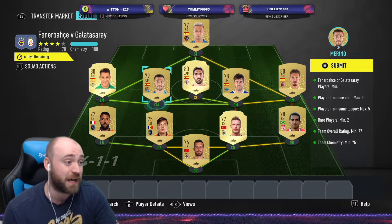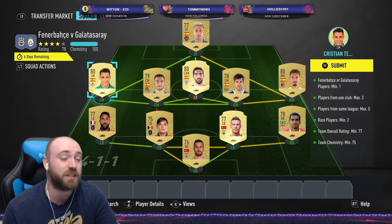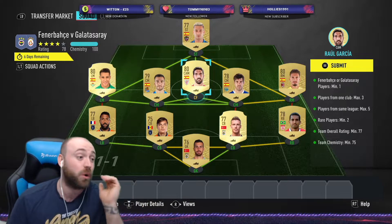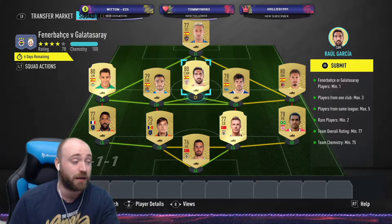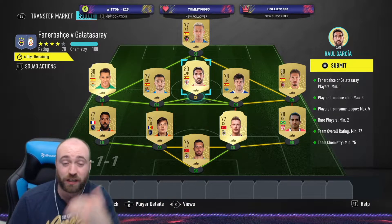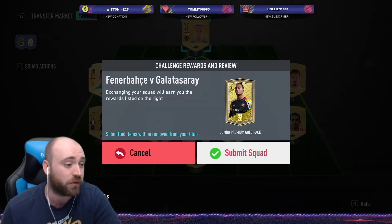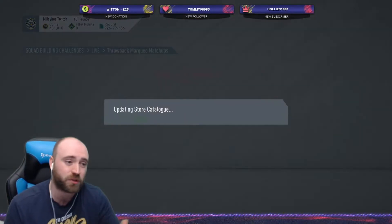We've got Manu Garcia and Marino playing at central midfield, Christian Tello playing left midfield. You can use a CAM at centre-forward - that will get you max chem. Or if you have a centre-forward from the Spanish League, you can get one in there easily enough, or drop a striker back, or boost the CAM up if you're struggling for that extra chemistry. And then Sergio León up front for a jumbo premium gold. Nice and simple, straightforward.